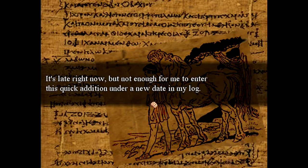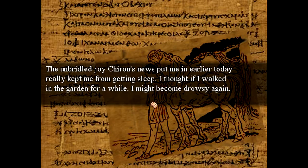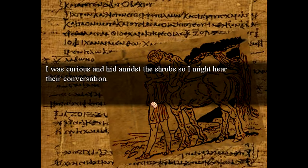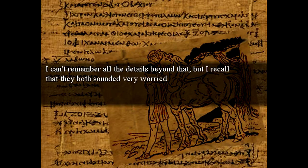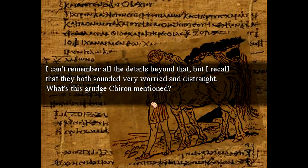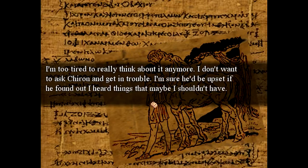It's late right now, but not enough for me to enter this quick addition under a new date with my log. The unbridled joy Kiron's news put me in earlier today really kept me from getting sleep. I thought if I walked in the garden for a while I might become drowsy again. That's where I saw Kiron and Grandpa Cadmus talking. I was curious and either missed the rubs so I might hear their conversation. Grandpa asked Kiron about someone — I couldn't quite catch the name — to which he answered: that grudge still burns out, I'm afraid. I can't remember all the details beyond that, but I recall that they both sounded very worried and distraught. Was this grudge Kiron mentioned? Did something bad happen? I'm too tired to really think about it anymore. I don't want to ask Kiron and get in trouble. I should be upset if you found out I heard things that maybe I shouldn't have.